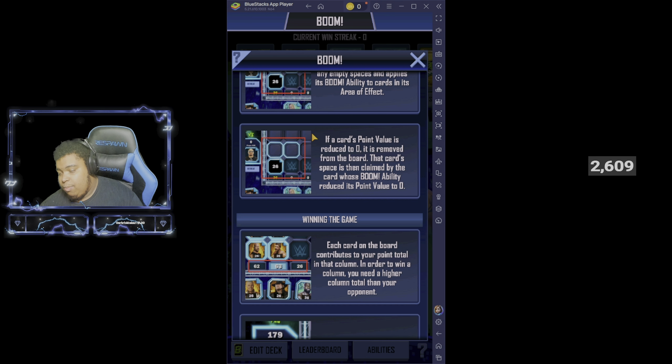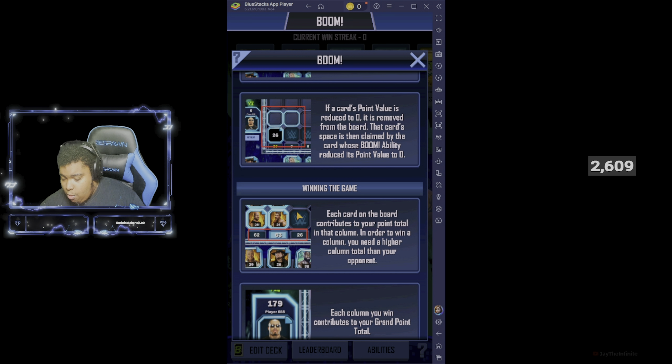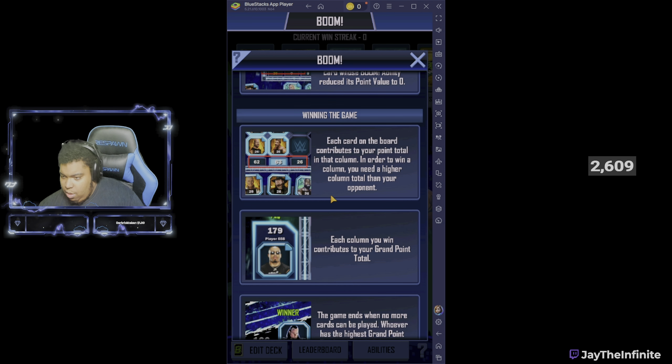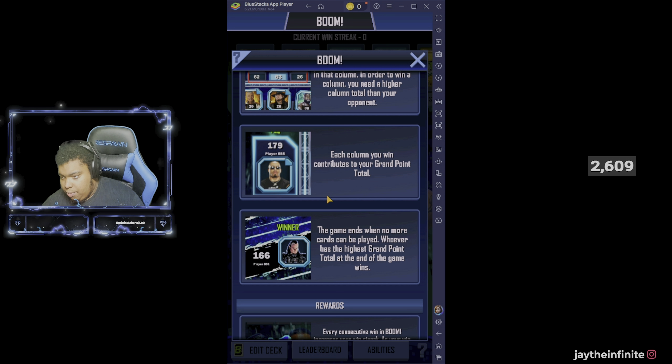If a card's point value is reduced to zero, it is removed from the board and that card's space is claimed by the card whose boom ability reduced its point value to zero. Winning the game: each card on the board contributes to your point total. In order to win a column, you need a higher column total than your opponent - almost like Green Domination, road to glory, and the 24-7 game mode as well. Each column you win contributes to your grand point total. The game ends when no more cards can be played - whoever has the highest grand point total at the end wins.